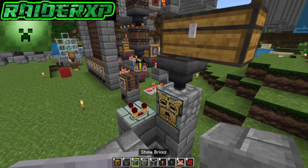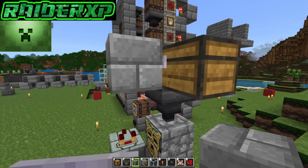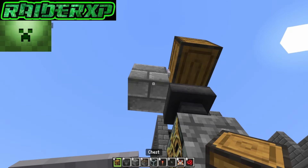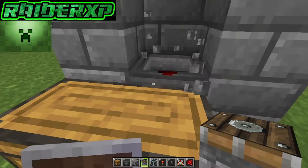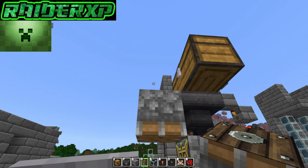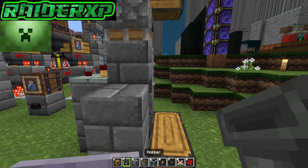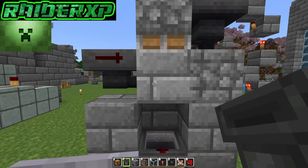Grab your block and crouch down, placing it right there next to that chest. Grab your piston, come down underneath here, and place your piston facing downward just like that. Then break out that block, place a temporary block underneath that piston, grab your hopper, and place your hopper facing into that block.